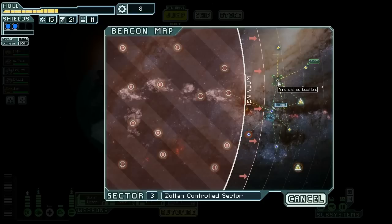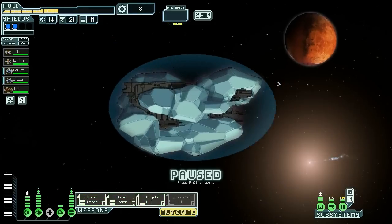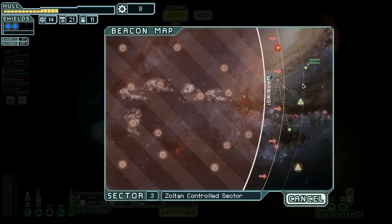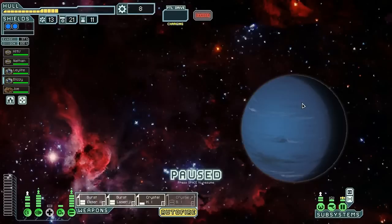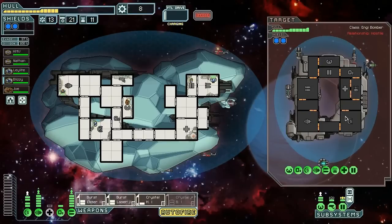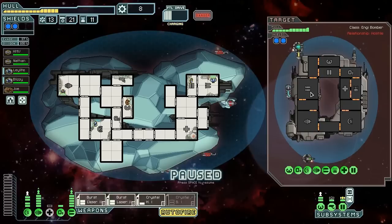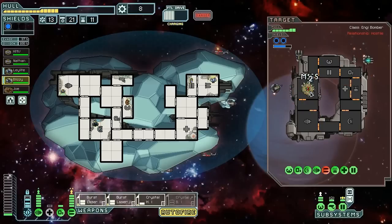We've got three jumps. We're gonna go here and then decide what to do, but it's probably just go to that ship. Okay, nothing here — then we're gonna go here. Not just probably, it was assured. Okay, two ions and a heavy and a regular — drone guy. So what we're gonna do is just send everything at your weapons. Easy peasy.